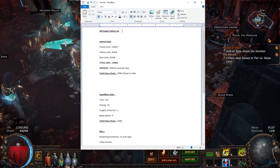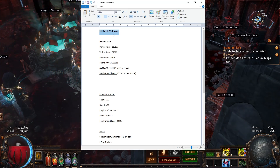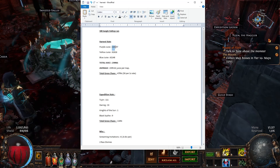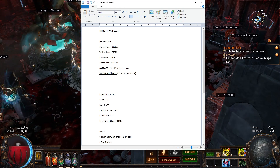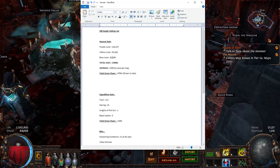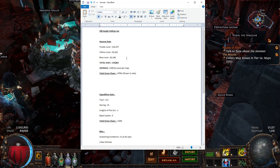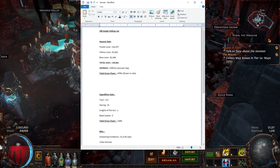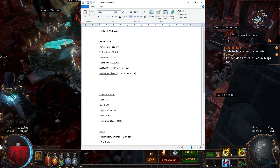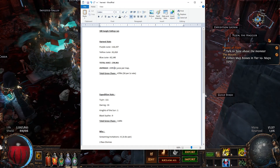So the actual setup — we ran 100 Jungle Valleys. I bought them and the materials to roll them, since I'd been running beaches before this. We got 116,000 purple juice, 61,000 yellow juice, and 62,000 blue juice, up to a staggering total of 239,000 juice over 100 maps. That is an average of 2,400 juice per map. My highest was 4,700 from one map and my lowest was 700, so harvest is very inconsistent in how much juice you get per map.